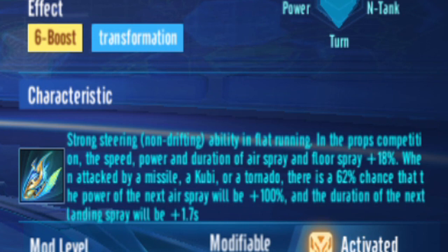Speed, power and duration of mini boosts, landing boosts, and flying boosts plus 18%. This is the same ability as Star Ocean Wings, a bit similar. When attacked by a missile, Kupi, or Tornado, there's a 62% chance that the power of the next mini boost will be plus 100%.